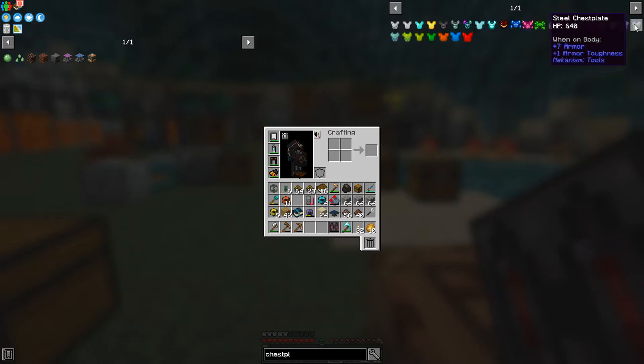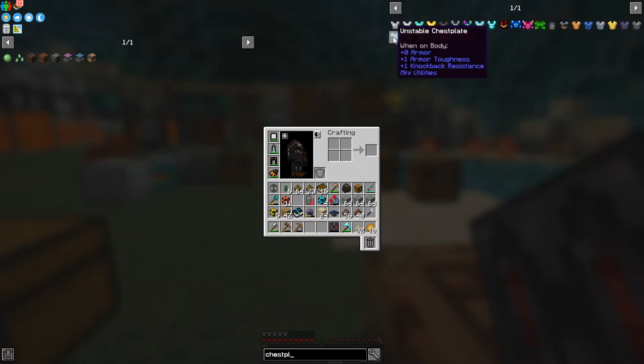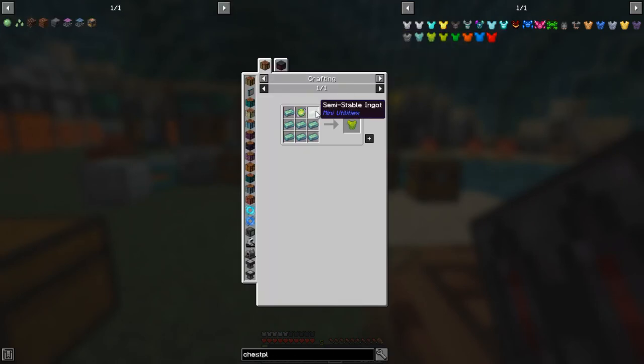From Mekanism we've got a bronze one, lapis lazuli chestplate at plus five, osmium chestplate, refined glowstone chestplate at plus seven, and the refined obsidian chestplate which is plus 12. So refined obsidian seems to be the way to go.